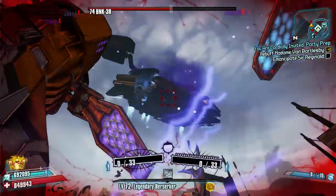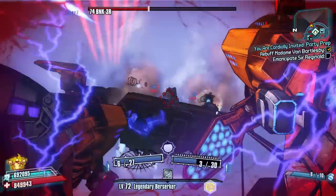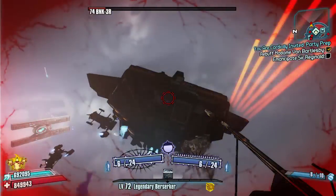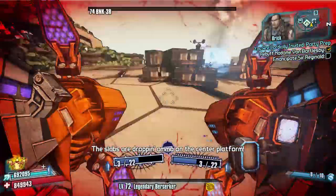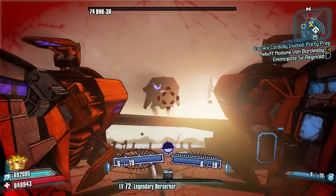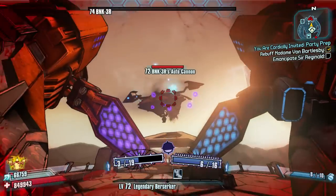Bunker is very generous in dropping a lot of weapons, but not so generous in dropping the specific legendary drops — it can be quite frustrating, so keep trying. I'm doing this on normal level 72 rather than Overpower 8, because this guy can be quite hard to get down without the right setup. I've got my rocket-jumping setup active to speed things up a little bit.